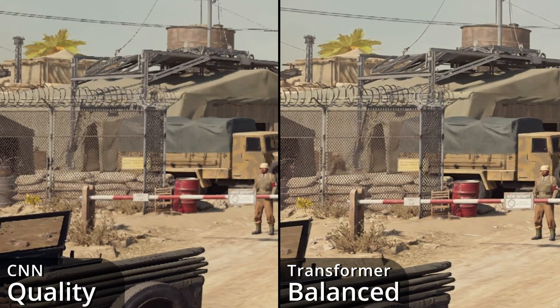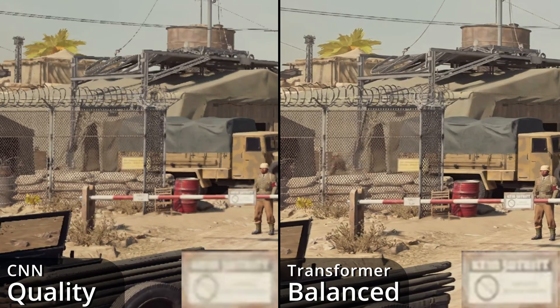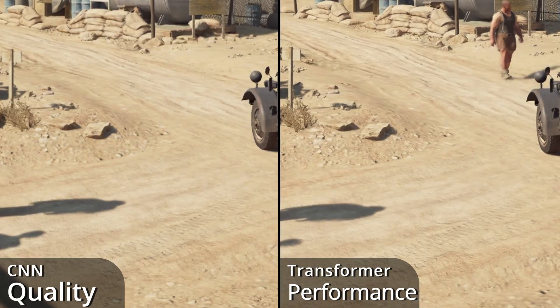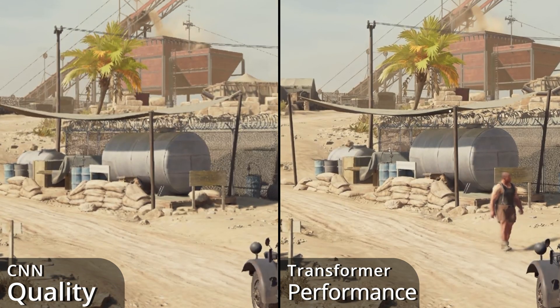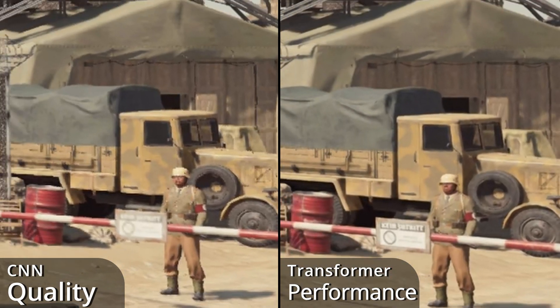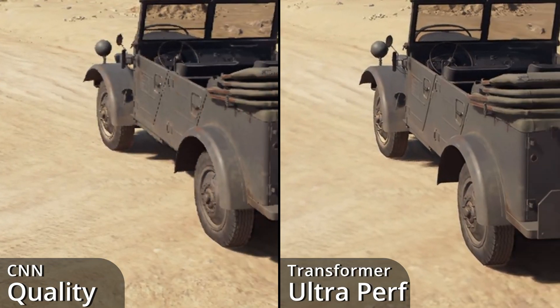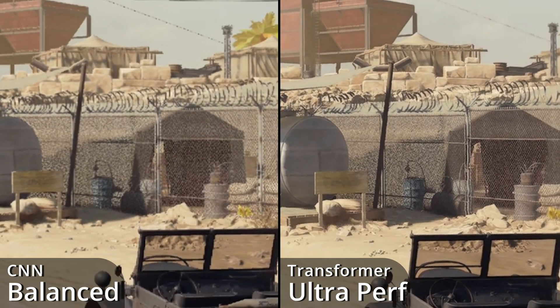Dropping the Transformer down to Balanced still results in noticeably higher anti-aliasing and texture details, like this sign. Going further to performance, they are now trading blows. CNN quality is slightly better with high-frequency textures closer to the camera, but the Transformer still keeps the lead everywhere else with slightly better anti-aliasing and even better resolve of distant textures. Going ultra-performance is where the Transformer model finally breaks — with not enough pixel information, textures get completely smoothed over. To be fair, it's still somehow beating the old CNN model on Balanced when it comes to anti-aliasing.